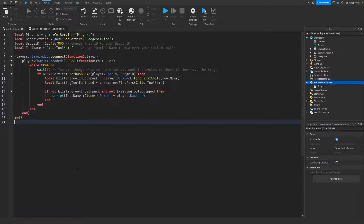Now that you've inserted the code, there are quite a few things we need to go and adjust. For starters, we're going to want to change this ID to our badge ID. If you have made a badge beforehand you can go and paste in your ID right there, but if you do not already have a badge created and you do not have a badge ID, you want to head over to the home bar, click on Game Settings, and then go over to Monetization and click Create next to Badges.